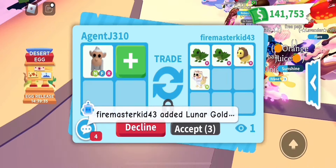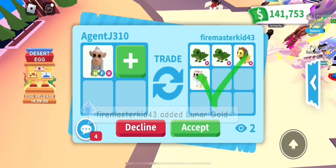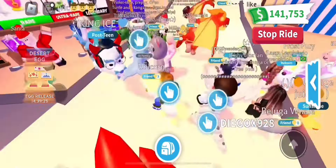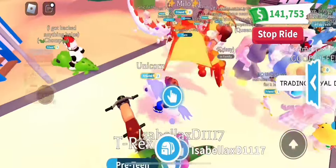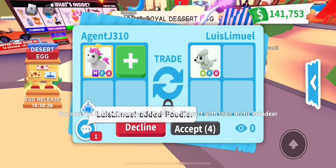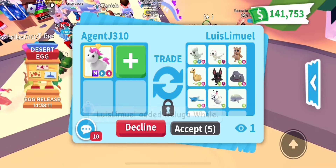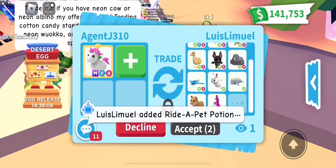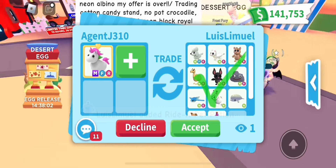Firemasterkid43 offers two crocodiles, a safari lion, and a neon no-potion lunar gold tiger. Great offer, but just not really what I'm looking for. Moving on to offers for the mega unicorn - next offer is a neon poodle, neon ermine, neon tarsier, a neon rock - a bunch of low-tier neons, uncommon and common pets. Pretty decent but not what I'm looking for.